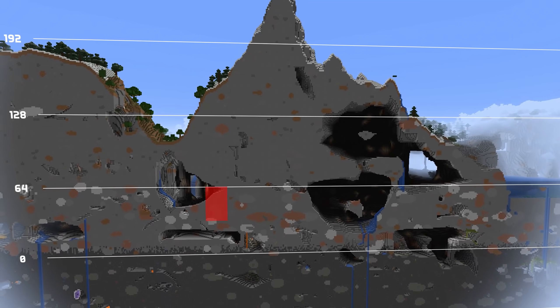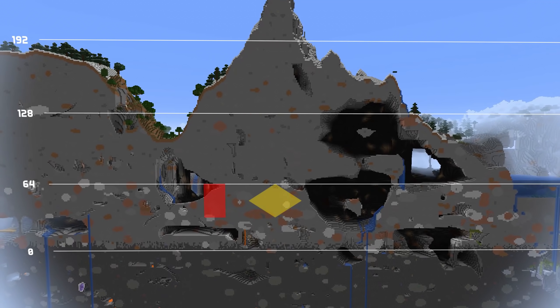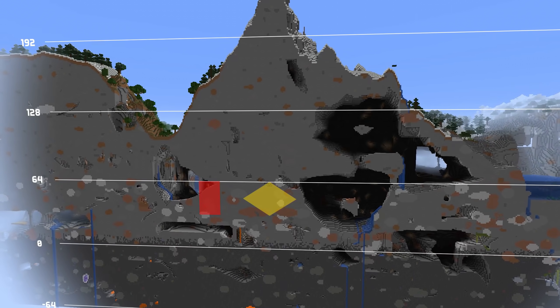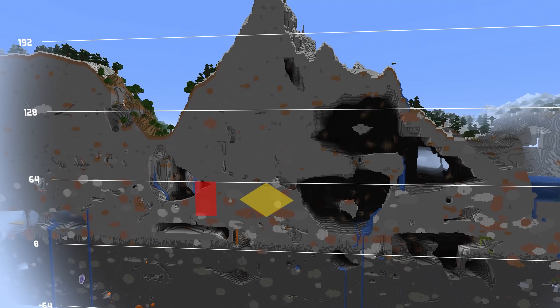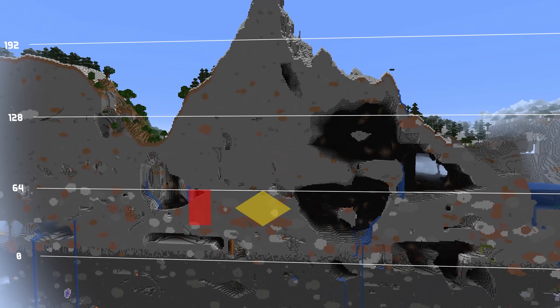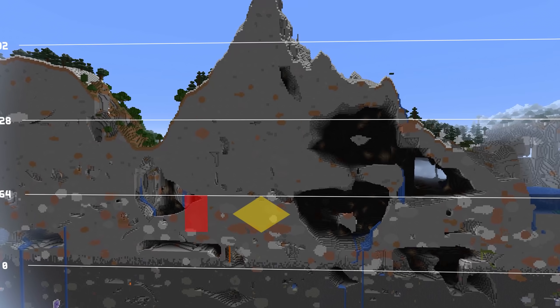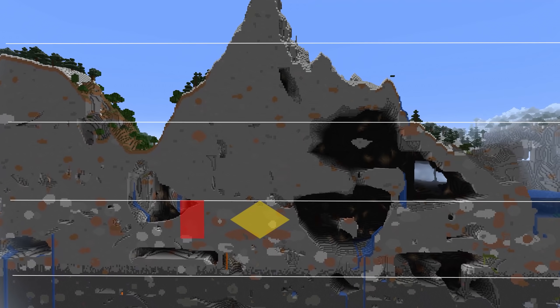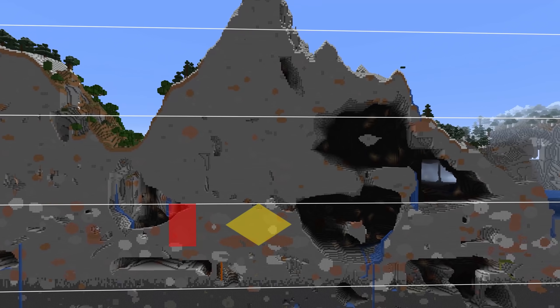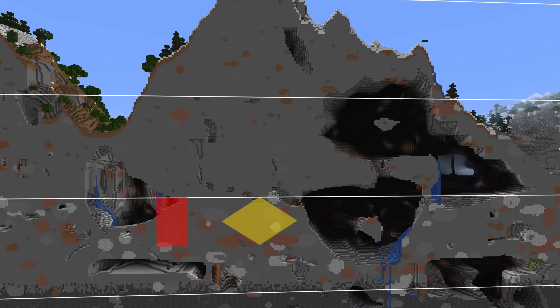The other type of distribution is a triangular distribution, which is much more common in the Caves and Cliffs world generation. In this distribution, the ore is much more common towards the center of the triangle, so in order to maximize the chance of finding an ore, you'll want to dig at the center height for that distribution. Going halfway towards the end of the triangle means you're half as likely to find the ore there, so in an extended mining session you should expect to come away with about half as much ore.